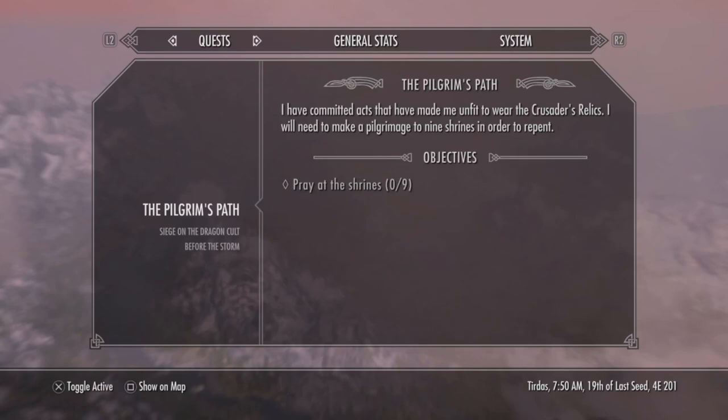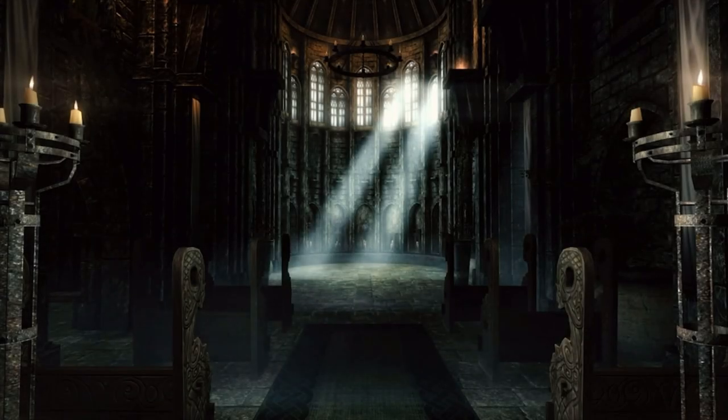So moving on to the questline: the Pilgrim's Path. Obviously you don't have to complete this, but if you do, it will allow you to use the armor to its full potential without that stamina debuff. As you can see, it says: I have committed acts that have made me unfit to wear the Crusader's relics — I will need to make a pilgrimage to nine shrines in order to repent. And as you can see for the actual quest, it is literally just pray at nine shrines. Unfortunately it's not as simple as it sounds, because a logical person would think they can head to the Temple of the Divines in Solitude — but if you go there and activate the nine different shrines, it will not give progress towards the questline.